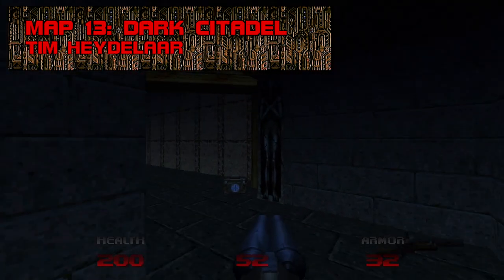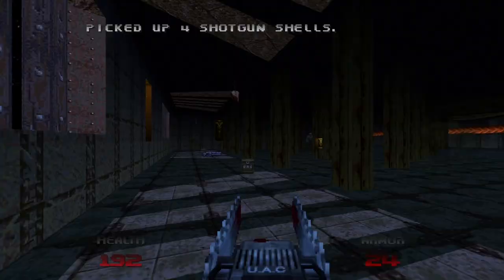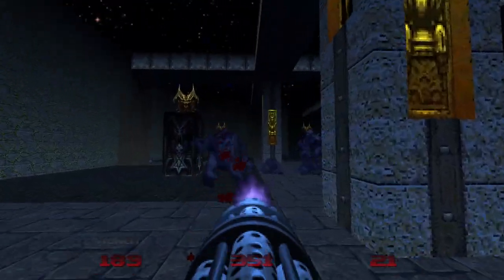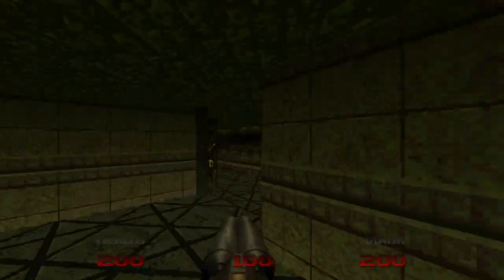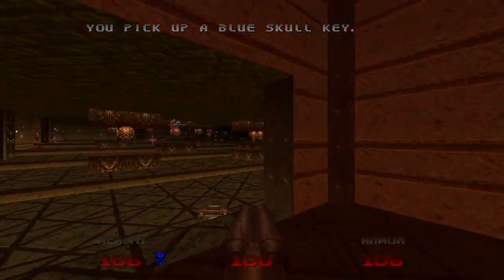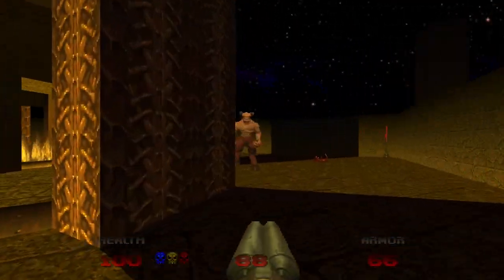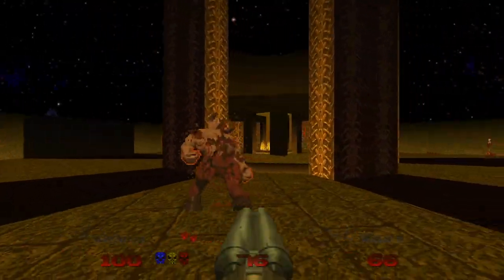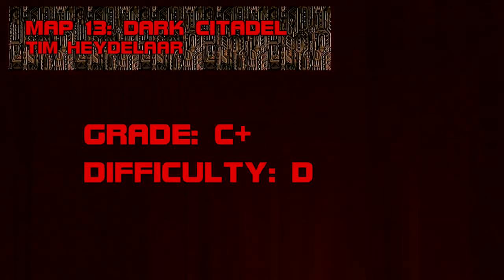Map 13: Dark Citadel. If I had to guess, Dark Citadel would probably make some top 10 lists. It's dripping with Quake-like apprehension, lit beautifully, and contains enough memorable set pieces to lodge itself in your memory — the solemn library with surprises around every turn, the pair of shootouts in the gargoyle courtyard, the mega armor that drops you into a death pit, and the trapped blue key. My complaint is that most of it comes down to navigating dark traps that feel like health taxes. Grade: C+, Difficulty: B.